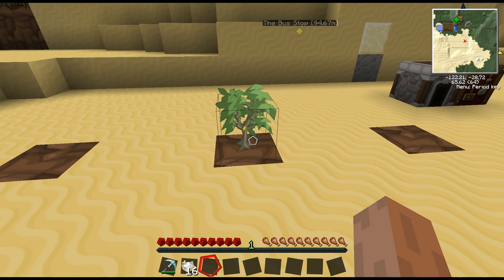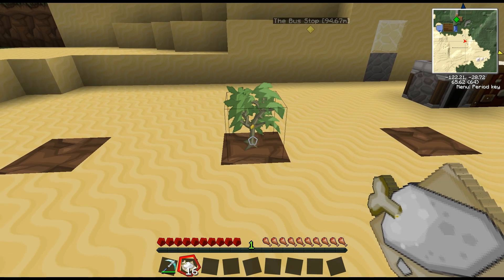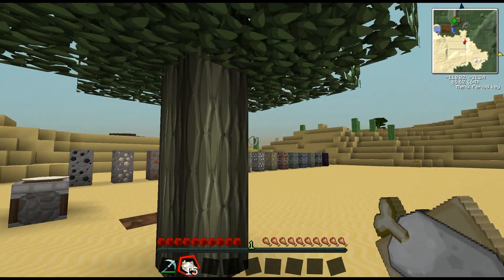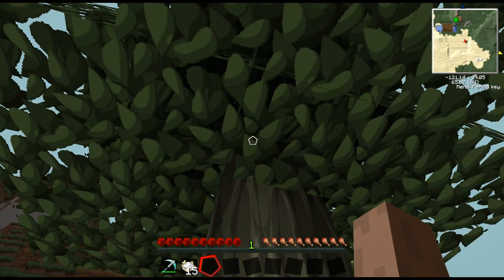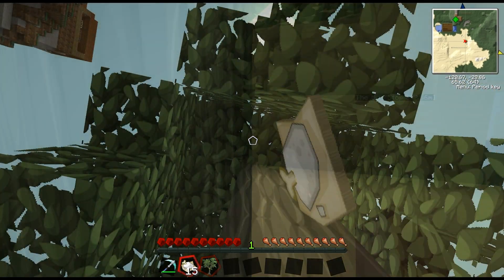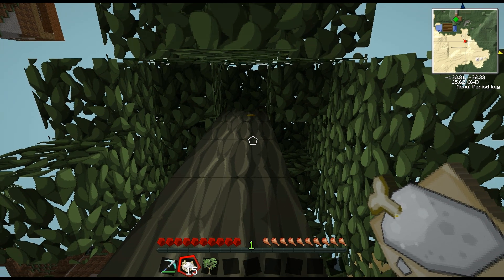When I talk about TechIt, I'm primarily talking about Industrial Craft 2 initially. The first thing you need to know about IC2 is rubber trees — they have a distinctive two-block top and little dots of resin on them, which look a lot like the bus stop icon. There's one, but sadly it's very high up.